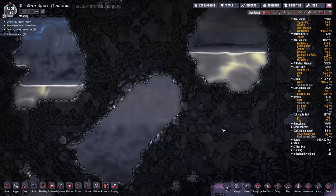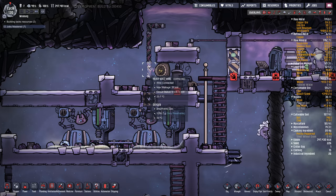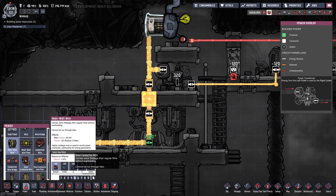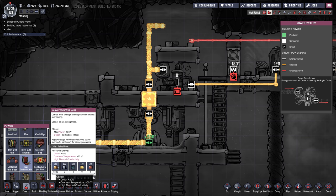One other thing about heavy watt wire is that it has a really bad decor rating. Regular heavy watt wire has a minus 25 decor for a six-tile radius. The heavy conductive wire carries the same amount of power but has a minus 20 decor for a four-tile radius, so it's a little less offensive — but it costs refined metal, which is kind of expensive.